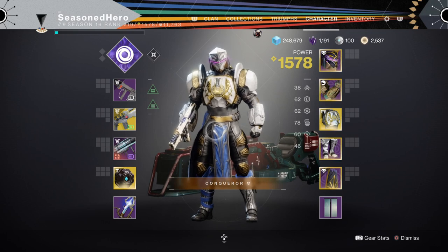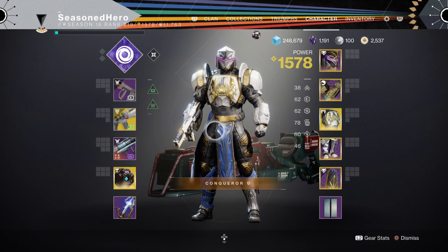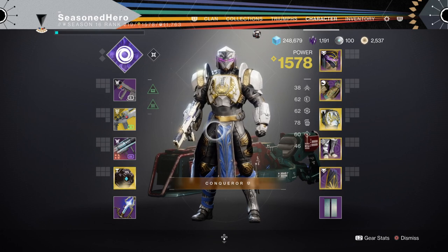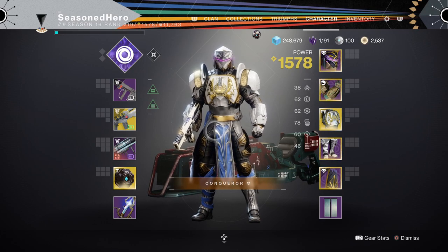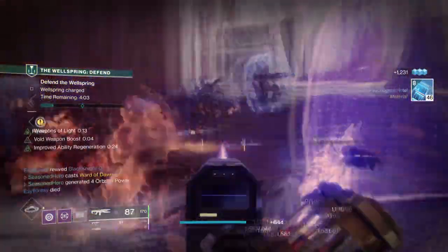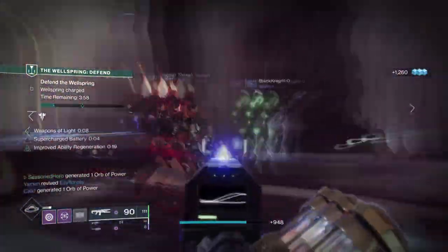Now for stats, we don't have a specific amount of things that need to be focused on to make the build viable, as a lot of the build in general is aimed towards survival and standard abilities being used. What I mean is you don't have to heavily invest into your Discipline, Strength or Intellect as all of these abilities will be used one way or another. So in many ways, if you don't have the stats available, then you can breathe a sigh of relief — although this doesn't mean we should ignore them entirely. For Resilience as an example, we have ours at 60 but this can be increased to 70 or 80 as you'll be using the Crest of Alpha Lupi a lot when your super isn't available.